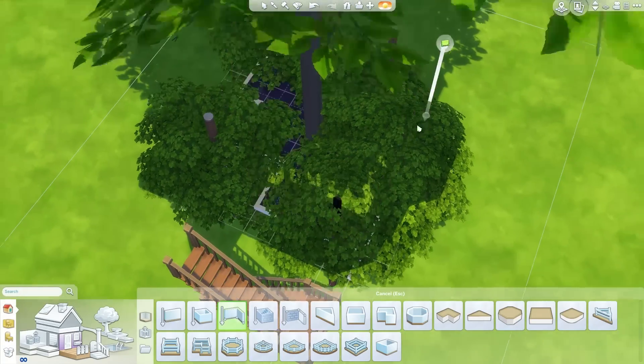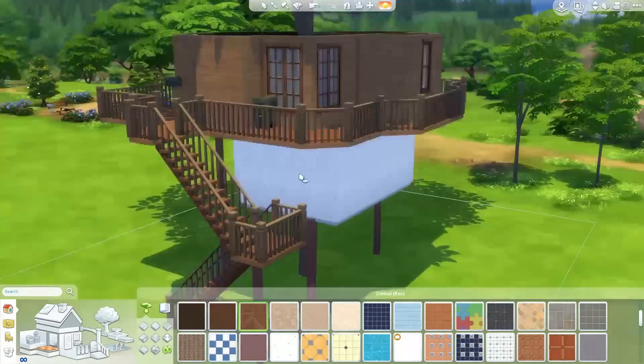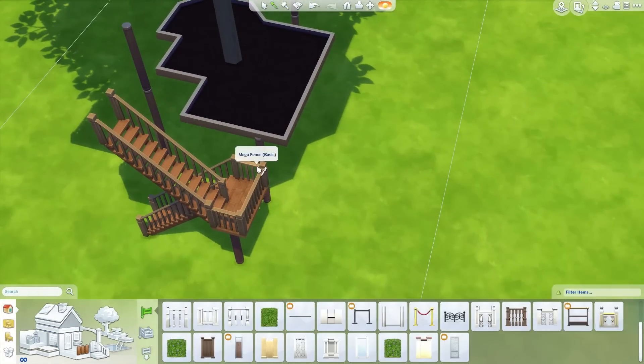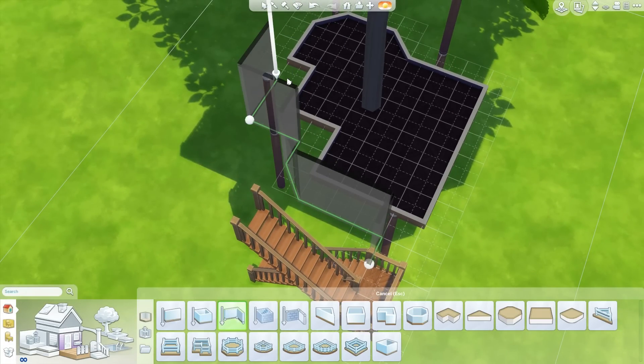Two Sims up the top and then one downstairs. You could of course probably fit more beds in — you could go Charlie and the Chocolate Factory and just get loads of beds. But here's the lower level.